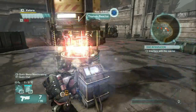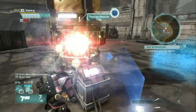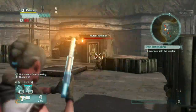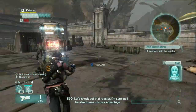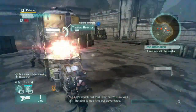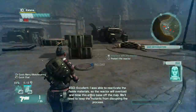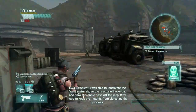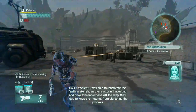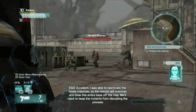Let's check out that reactor. Excellent — I was able to reactivate the thistle materials, so the reactor will overload and blow this entire base off the map. We'll need to keep the mutants from disrupting the process.